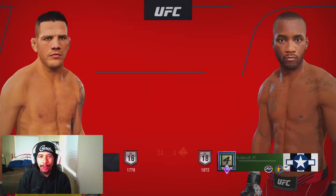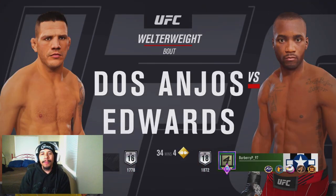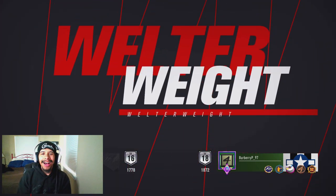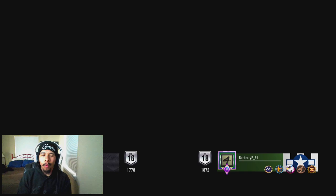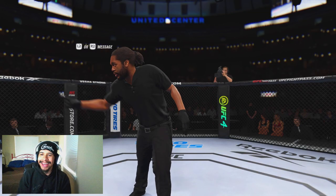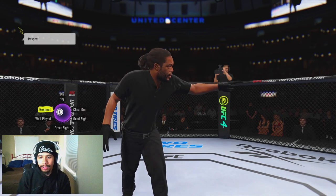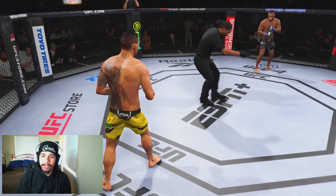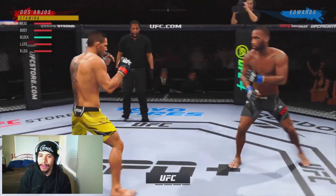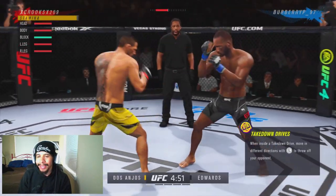What's poppin' guys? It's your boy Crooks the Great back at you with another banger of a UFC 4 video. Today we're gonna be using Rafael Dos Anjos in the welterweight division. I wanted to make this video because he had a very dominant performance against Moicano last weekend at UFC 272. So we're gonna be taking on Leon Edwards.